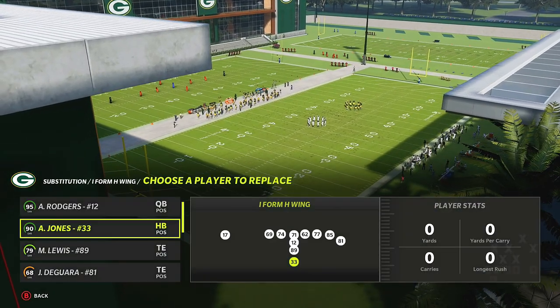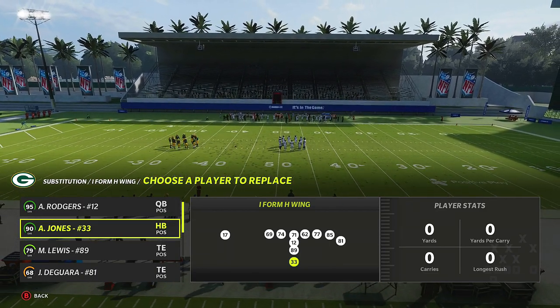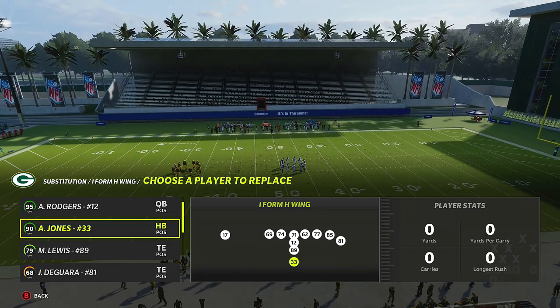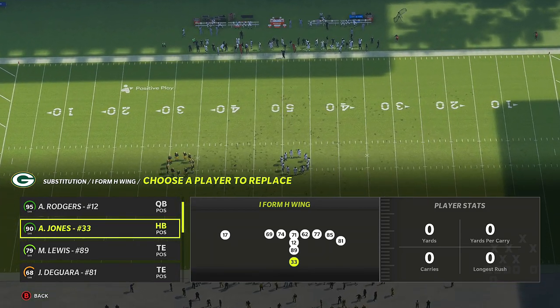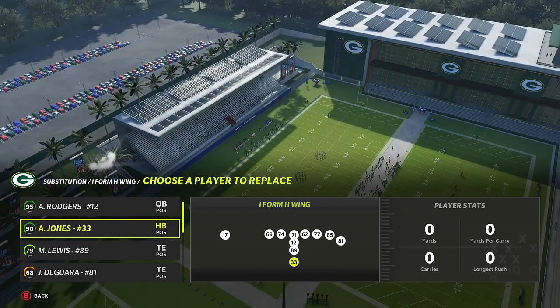We're going to sub in Jones for Dylan — we need the speed on the field. Concept-based schemes are in the membership section and they're going to work in Madden 23. Since Madden doesn't really change a lot from year to year, concept-based schemes always work. It's lazy development — they're too worried about MUT.